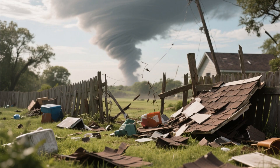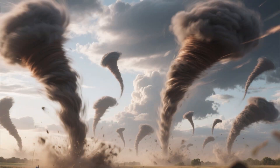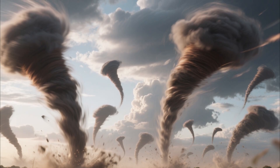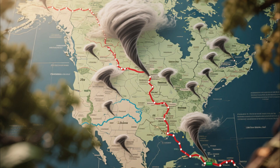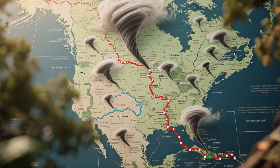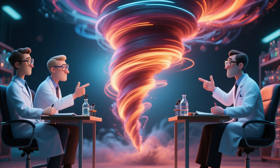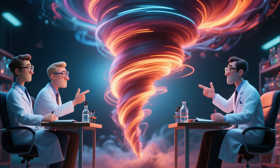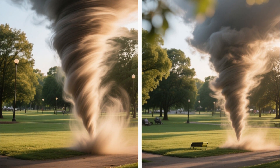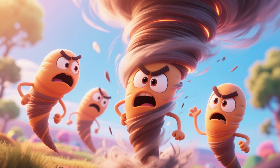The damage? Usually minor — knocked over fences, scattered debris, maybe some stripped shingles. But during massive derechos, those straight-line windstorms that barrel across states, you can get dozens of gustnados firing off in sequence. The 2012 derecho that raced from Iowa to Virginia spawned gustnado after gustnado, leaving people genuinely confused about whether they'd witnessed actual tornadoes. The scientific community actually debates whether to classify these as true tornadoes — they're rotating columns of air causing damage, but they lack that crucial cloud connection. Think of them as tornadoes' rebellious cousins who refuse to follow the rules.